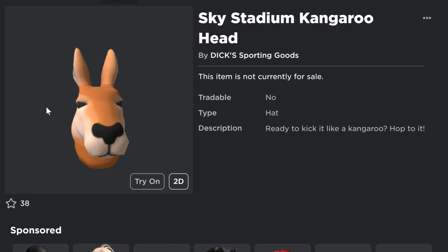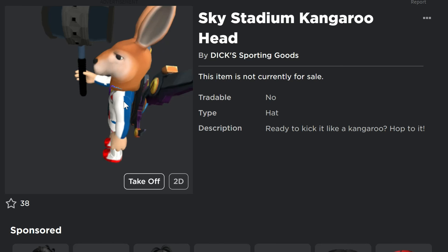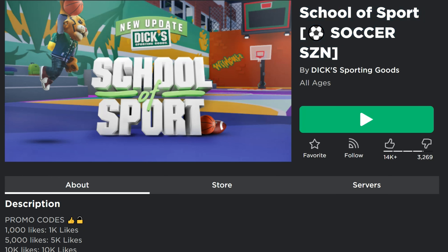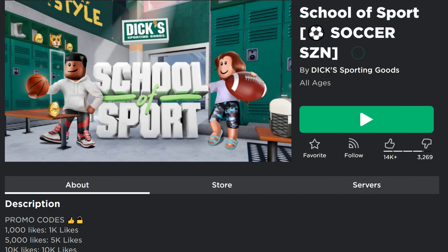We've also got the Sky Stadium kangaroo head right here. This is what it looks like when you wear it — it's a little bit oversized, kind of strange looking, but it's a free item and it is pretty cool. The game here is School of Sport by Dick's Sporting Goods — get your mind out of the gutter, guys.